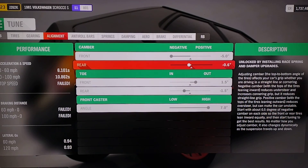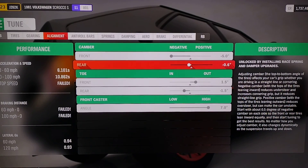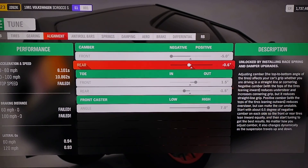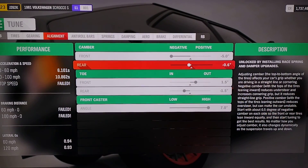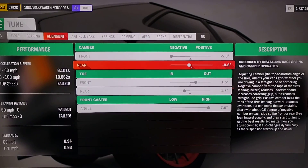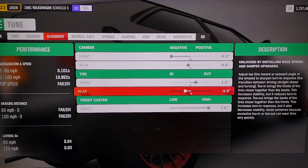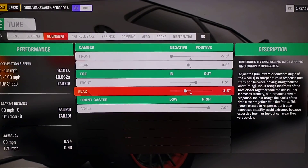Alignment is a big one. If you're really new at drifting, bring the rear camber almost to zero, because that'll keep your rear end from getting away from you too quickly. The 1.5 it gives you off the get-go is for really low horsepower cars. The higher the negative camber on the rear tire, the easier it is to break the tires loose because they're at such an angle.